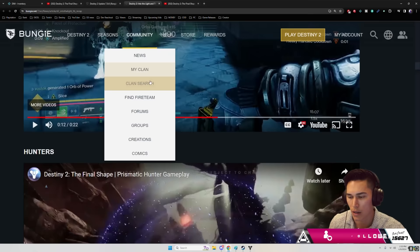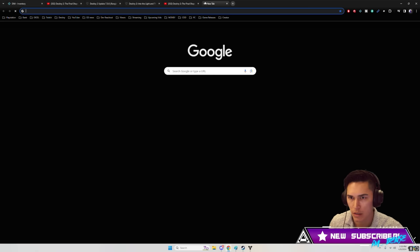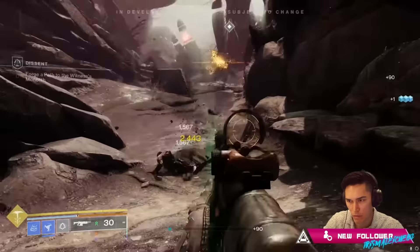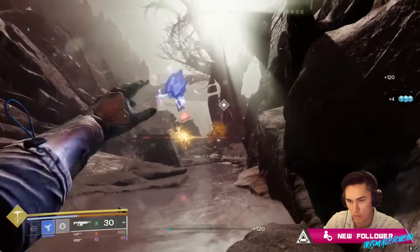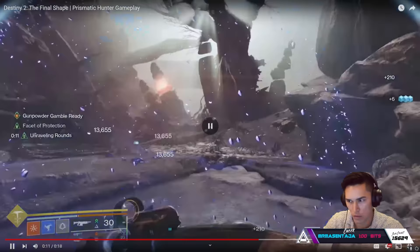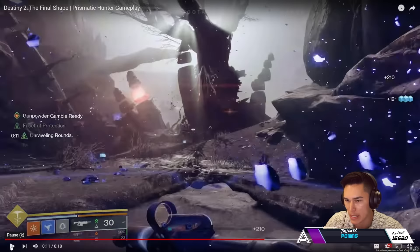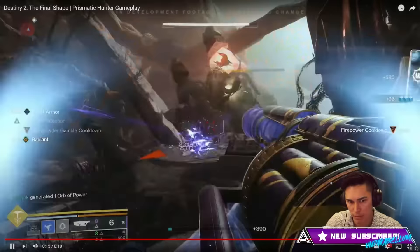For hunters, I love being a hunter and having Gunpowder Gamble and blowing them up. And then it's like, but wait — what if you could slow enemies? You could throw out your shurikens. You've got Unraveling Rounds presented to this Starlling auto rifle, and then Gunpowder Gamble immediately. You blow them up as well. I didn't think I could ever do those two things at the same time.